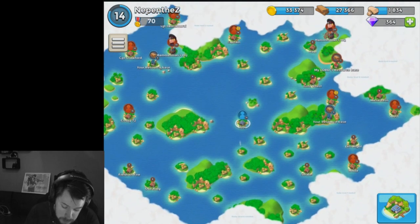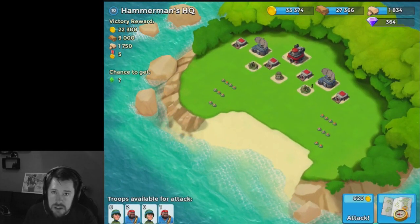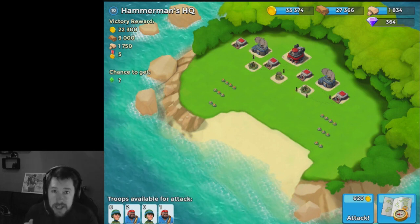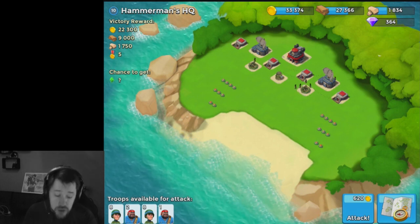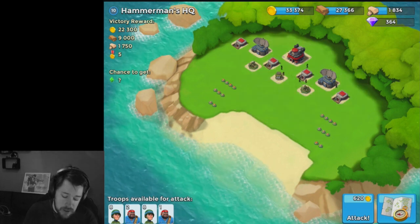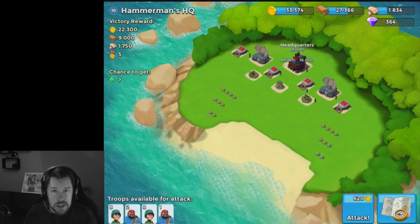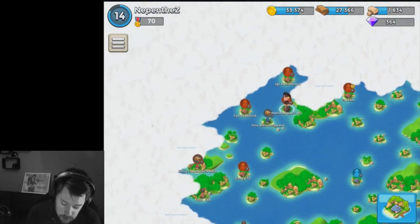We're going to look at the next base we can take. I want to take Hammerman's HQ — I've watched a few YouTube series and saw one guy try this base 20 to 30 times doing exactly the same thing and expecting a different outcome every single time. What I did is I destroyed the mortar as quickly as possible, then ran to the back of the base where those trees are, put my men in there attacking the headquarters, and managed to destroy it — although I retreated just before destroying it so you guys can see me do it properly.